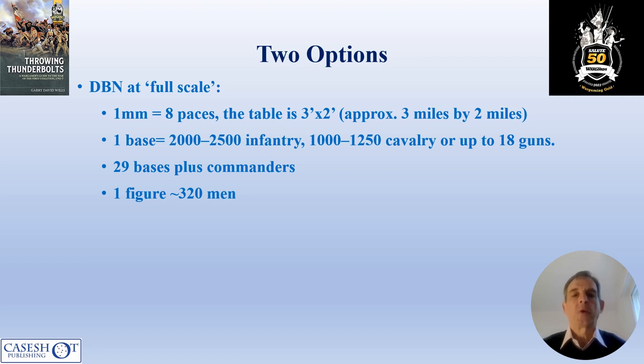In the book I give two options for refighting Castiglione with DBN. You can play it at the full as-written scale, which gives a base of infantry as about 2,000 to 2,500 infantry, or 1,000 to 1,250 cavalry, or up to 18 guns. This would give you 29 bases plus the commanders with a figure scale of approximately one to 320 men, fought on a three foot by two foot table.